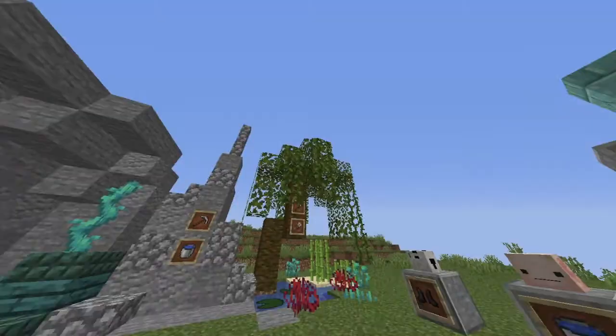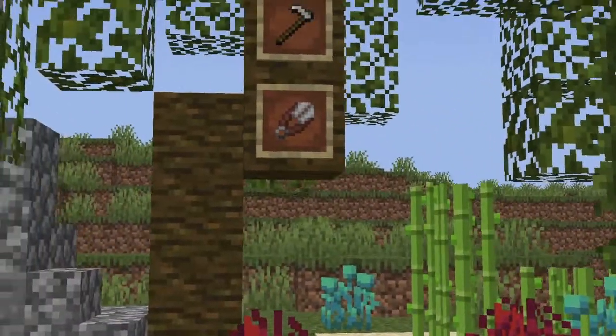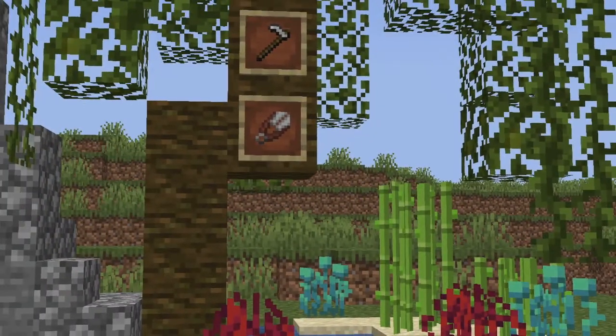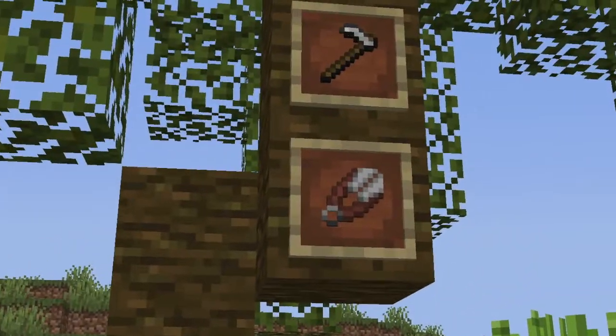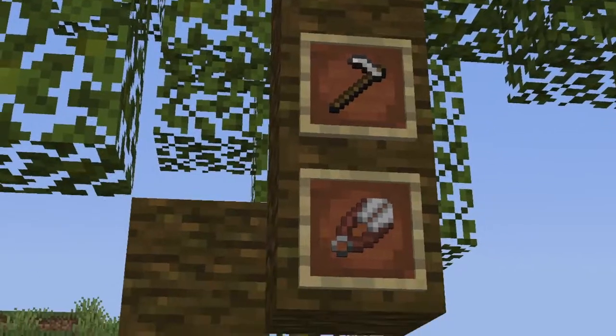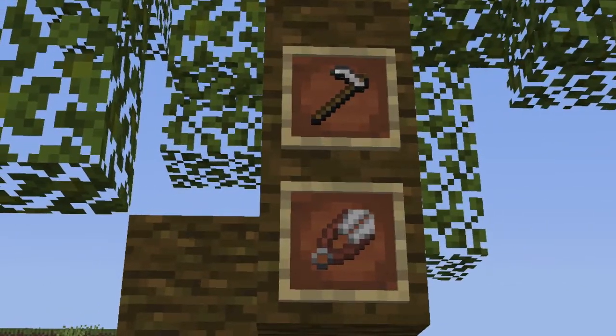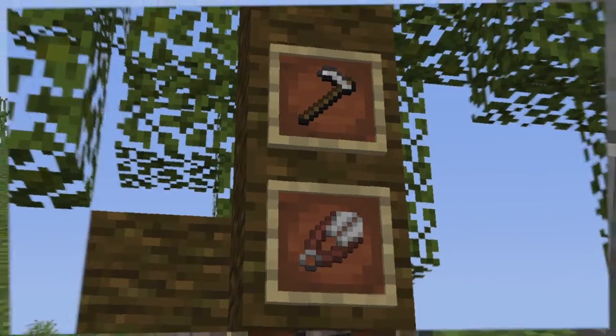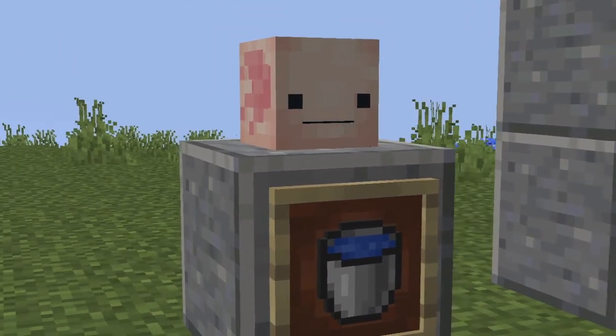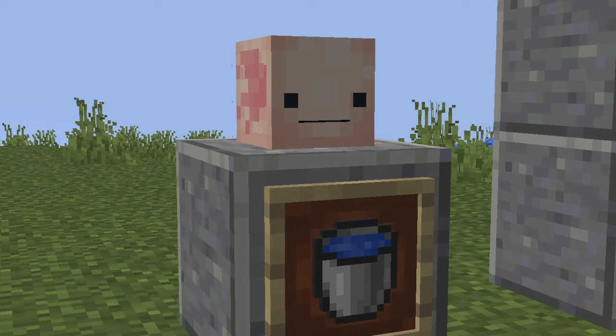The Lush Caves are another biome featured in this update, which feature new types of grass, plants, vines, and flowers. As the vegetation here will slow you down, you may want to use hoes or shears to destroy the plant blocks. It may also be wise to bring some buckets around, as the new mob here, the Axolotl, can be picked up within a bucket, allowing you to easily tame and transport these mobs.